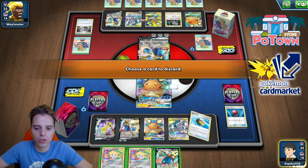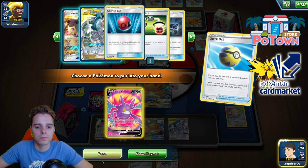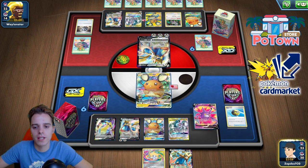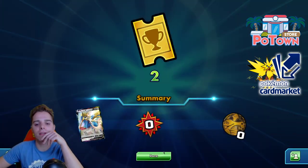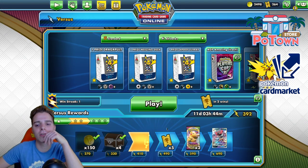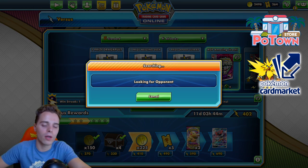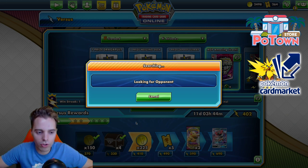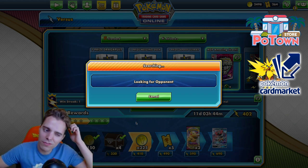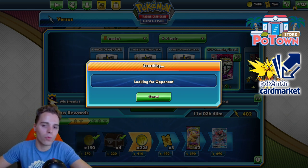No attacks have been declared here. As soon as we get the Altered Creation GX off, we would have put the opponent on a clock, and we had Great Catcher and Boss too. It was a weird game to say the least. But if the opponent would have attacked us, we could have gone for Altered Creation instead. We pulled off the win here, and hopefully this time we're going to be able to showcase that this is the best deck in the format.